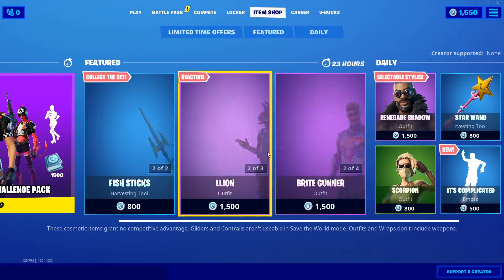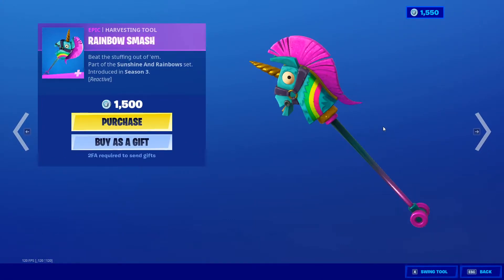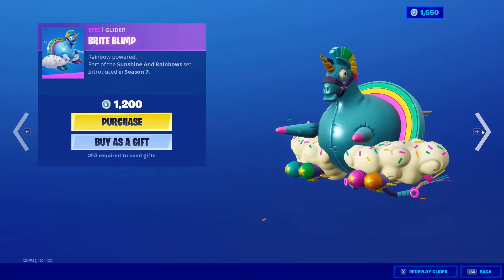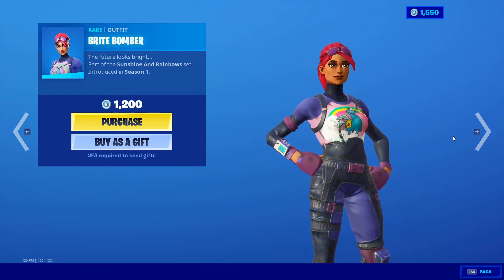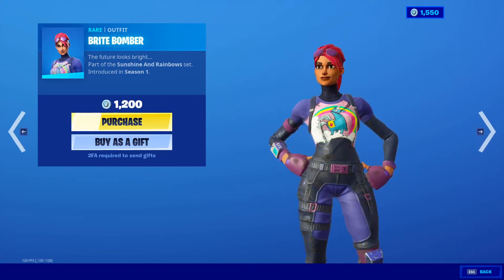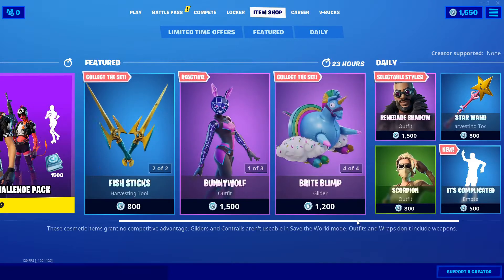And then the Bright section — we've got the Rainbow Smash pickaxe and the Bright Blimp glider. And the Bright Bomber from way back in Season 1 — very popular, one of the very first skins that ever came out. You can get it again if you weren't playing then. I was not playing then, and if you notice, I do not own the skin. It's 1200 V-Bucks.